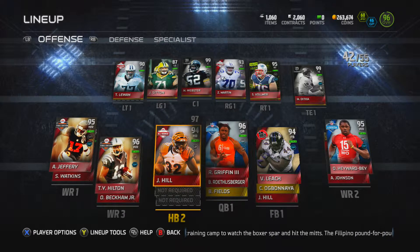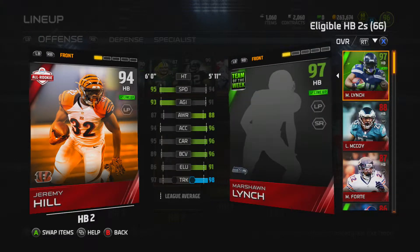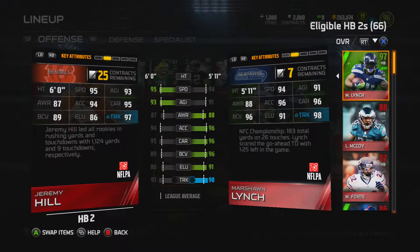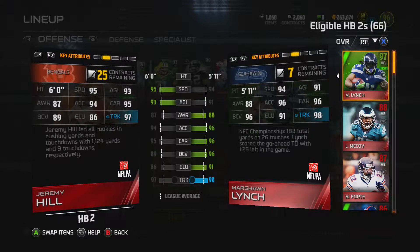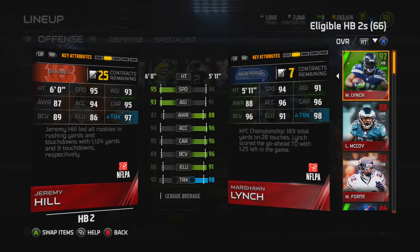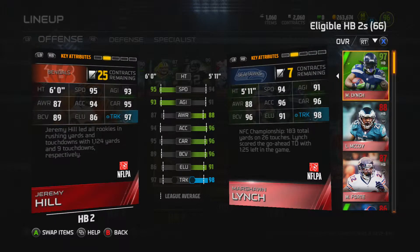The backup is All-Rookie Jeremy Hill, who's quite good. He's quick and his trucking is pretty high, though he doesn't seem like a trucking kind of guy when you watch him play in real life — he's a bit quicker and can move a bit better than what the game suggests.